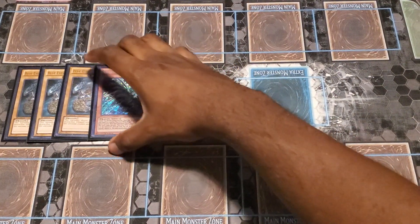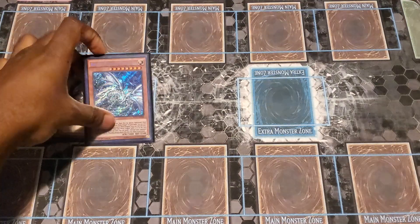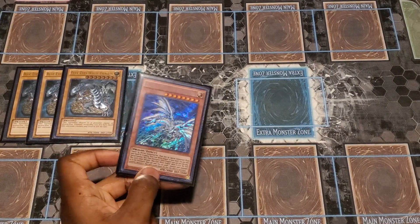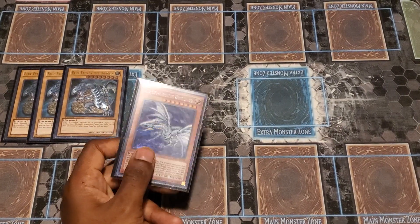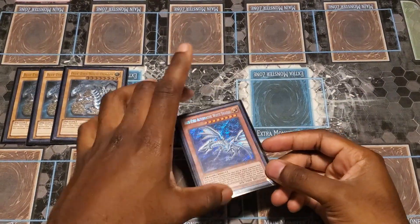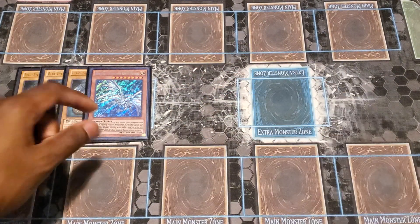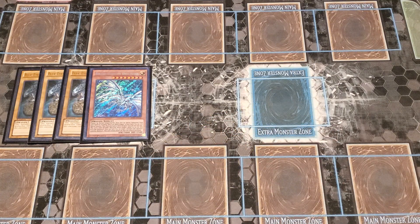Then you rock out with Blue Eyes' alternative form, Alternative White Dragon. Special Summon it by revealing a Blue Eyes in your hand — you can only do that once per turn. And once per turn, you can destroy an opponent's monster no matter what it is, unless it's immune to card destruction, but then this card can't attack. Now, this card's effect is a soft once per turn and its effect doesn't hard lock it. So if you remove it from the field and bring it back, it's counted as a new card — then you can use the effect or attack. It's a little trick every Blue Eyes player should know.